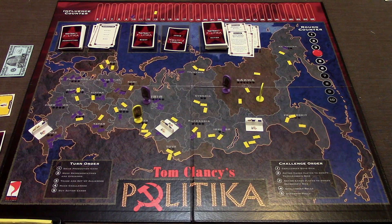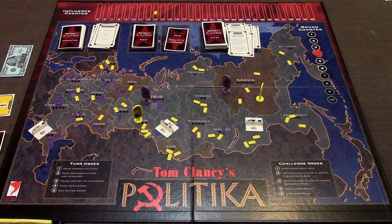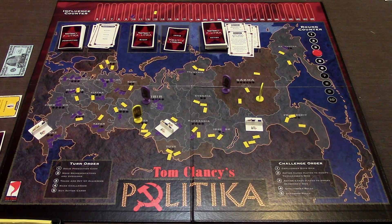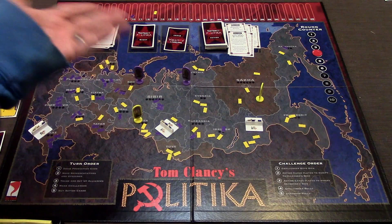Let's show you the components of the game. We'll start with the game board - according to the instructions, this is modern day Russia. There are eight factions that you can choose from, and the object is you're trying to gain the most amount of influence by the end of a certain number of rounds. Right over there is the round counter. The typical game goes to six rounds, but you can go up to ten. Each faction is represented by two representatives, and on your turn you'll be able to move both of them.